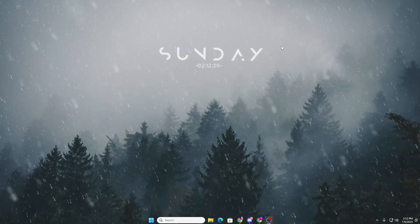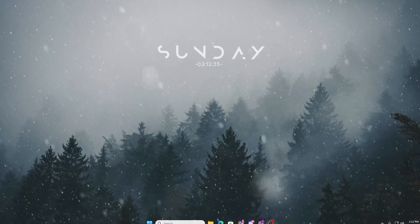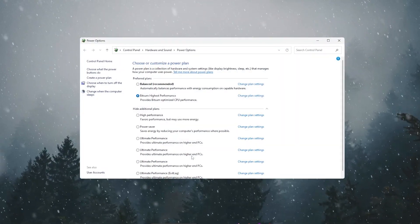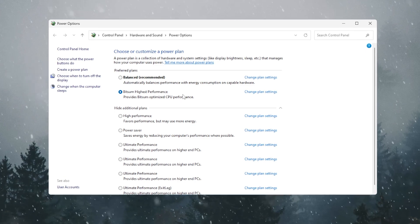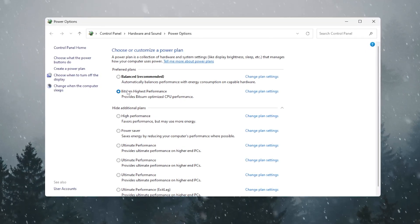In the final step, we're going to optimize the Windows Power Plan. Go to Windows Search, search for Power, and open Choose a Power Plan. I personally use Bitsum Highest Performance by Process Lasso — one of the best power plans available. Check my YouTube channel for a full video on how to get it.